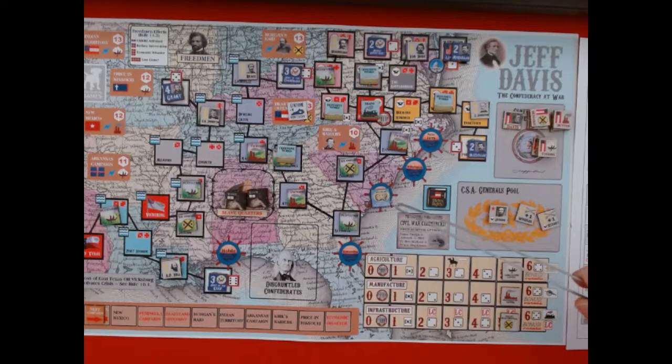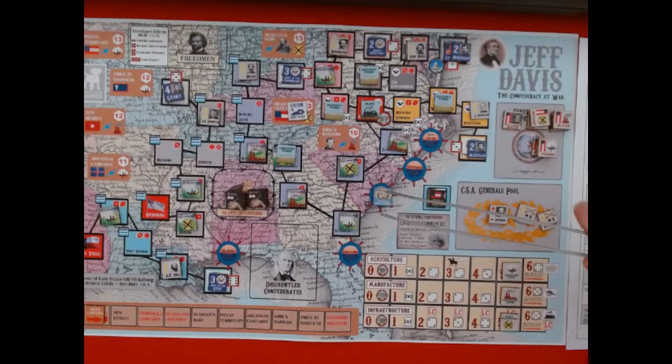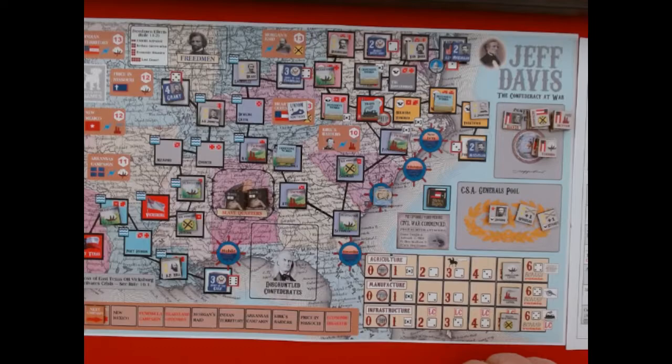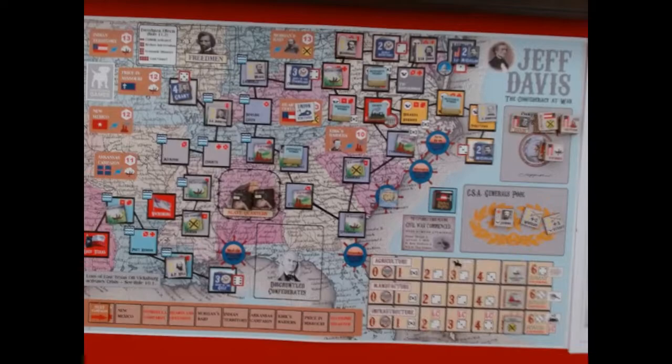I forgot to mention — the last time I was in port, when I earned money from those blockade runners, I was supposed to deduct one dollar for the Anaconda Plan, since one of my ports is blocked. So I did make a mistake; it would have left me a dollar short and I probably would have changed my decisions about building the ship versus upgrading the generals. Anyway, hit that like button to push this game out into the world a bit more — this is Bill Thornton, SoCalSaber, saying take care of yourselves, be kind to each other, and stay safe.